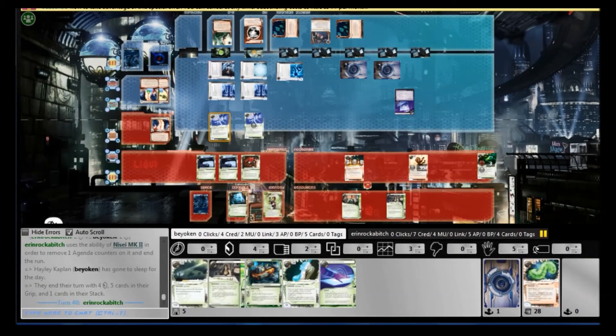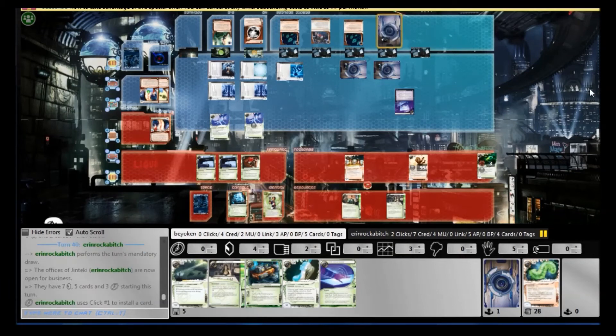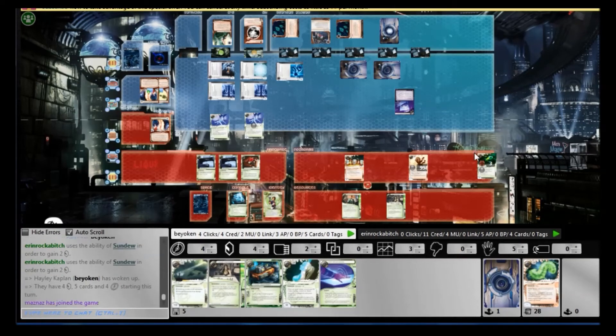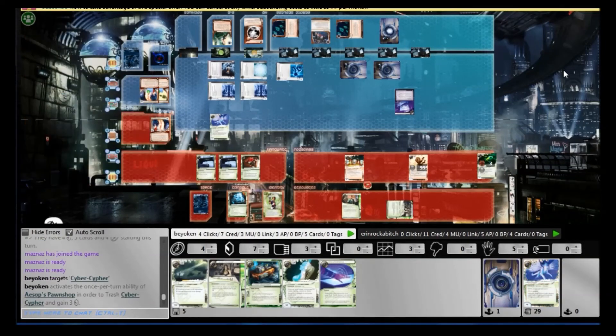Once again I do pass the psi game this time — we both chose 2 — but he ends the run with a Nisei counter and threatens to win the next turn. The NAPD that has eluded me from the beginning of the game is now in that remote, and I can't steal it because I'm only on 4 credits. I have no recursion, and I'm pretty sure it's an Enigma on the remote that I can't get through. Without recursion I think I'm doomed. The best I can do is install Atman 2 and hope that it's an Enigma on the remote, but I won't have enough credits to steal the NAPD at the end of it.